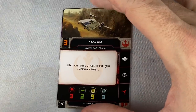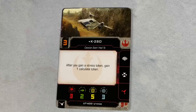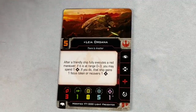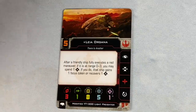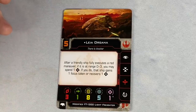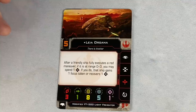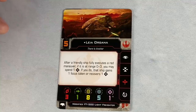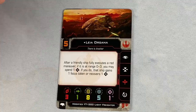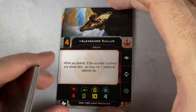We've got K2SO. After you gain a Stress Token, gain a Calculate Token. He's got Calculate there as well. I like Calculate — you're so much more likely to get extra versions of it, and you can use it for multiple things: maybe one for attack, one for defense, one to trigger abilities. We've got Leia Organa at Initiative 5. She does have a Force on the Falcon as well. After a friendly ship executes a Red Maneuver, if it's at range 0 to 3, you may spend a Force — if you do, the ship gains a Focus Token or recovers a Force Token. It's a really cool option if you want to put extra Force crew on there, like Leia and Kanan or Leia and Luke.